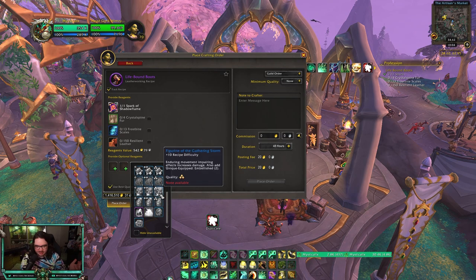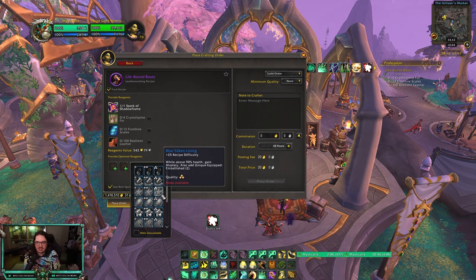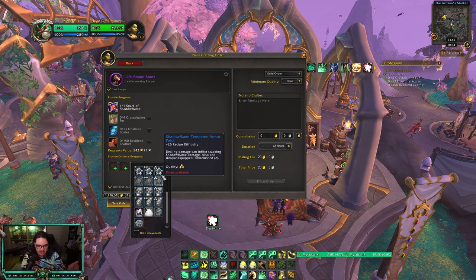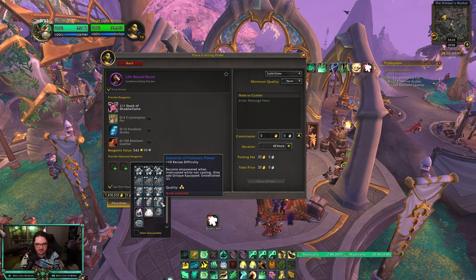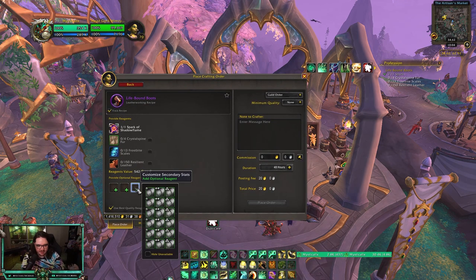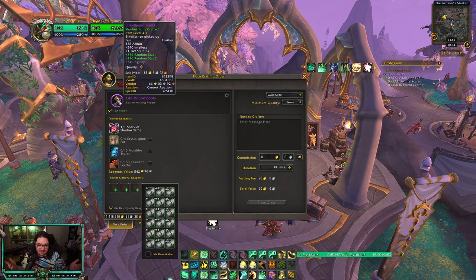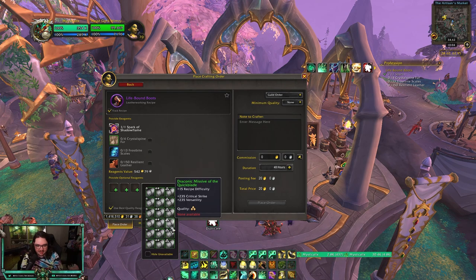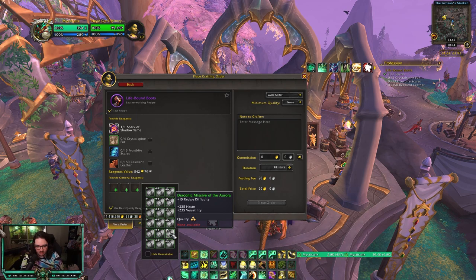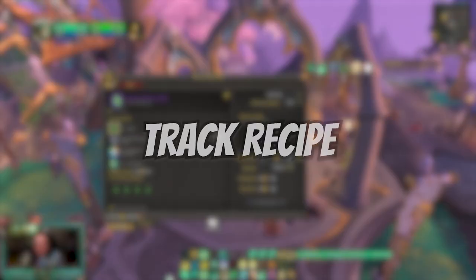Hover over these embellishments to see what everything does. I'll be putting Blue Silken Lining on a ring in this video. If you're putting it on boots, Precog is really good — you'll want the Statuette of Foreseen Power embellishment for boots. Finally, for secondary stats you don't want them to be random — spend about 400 gold and pick the Missive you want. For Haste/Versatility use Draconic Missive of the Aurora; for Versatility/Mastery use Draconic Missive of the Harmonious.